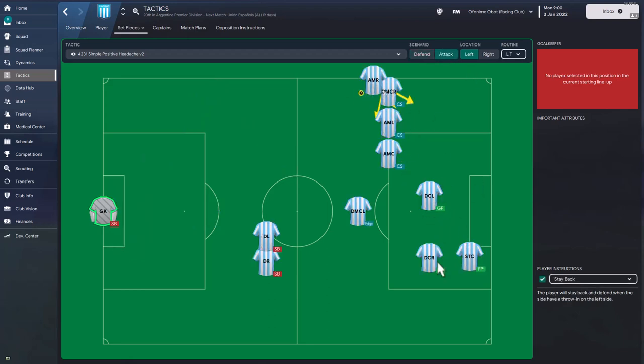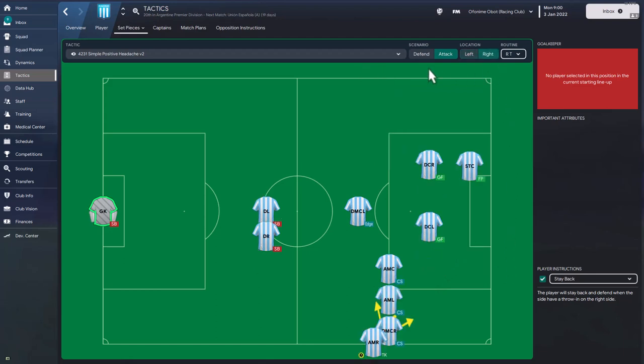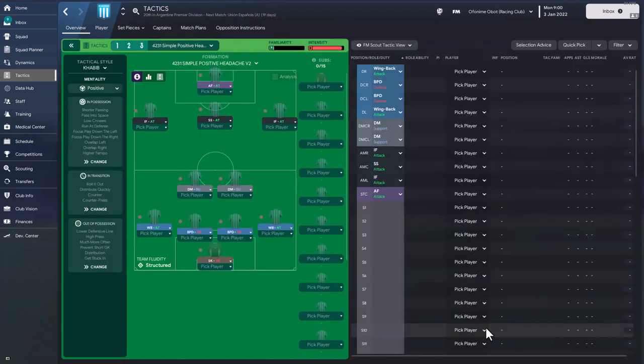For long throws on both right and left, defenders are in the box with one striker and some players coming short. That covers the full set piece setup. We'll now run to the end of the season and see how well the tactic works out for the three Argentine teams.